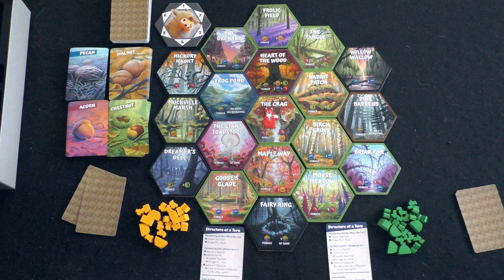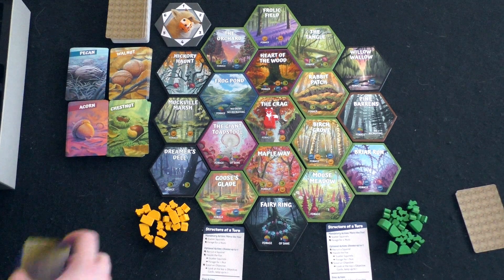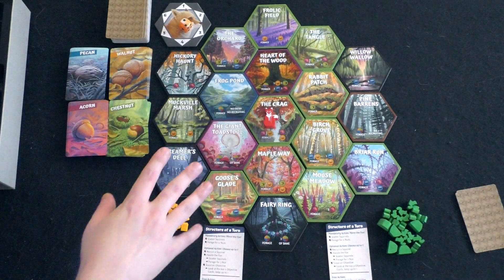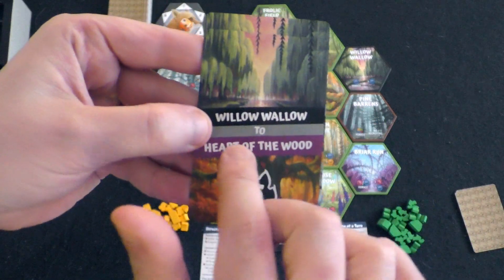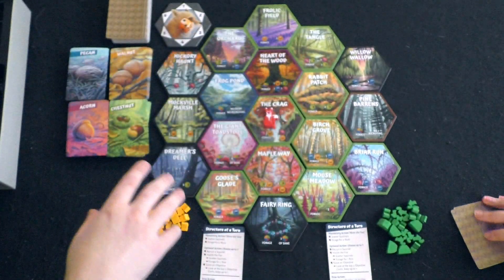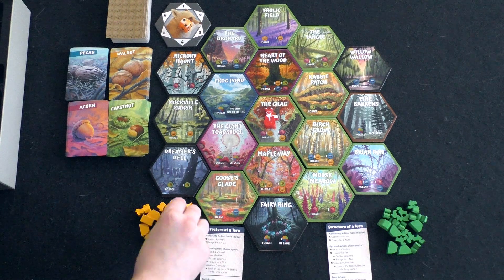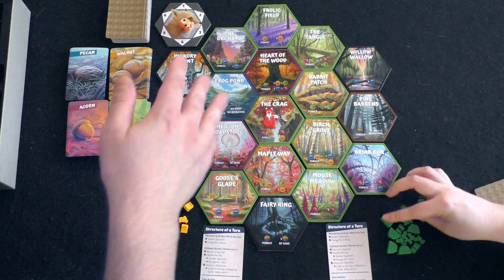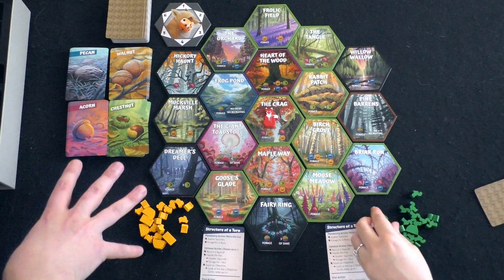So why is it similar to Ticket to Ride and Catan? First of all, players will be dealt three objective cards — we've already done this off-camera — and we're going to pick two of them. We're trying to form a path from one to the other. These cards list two different locations, and we're trying to create a path from one to the other using a chain of squirrels and at least one nest. So like in Ticket to Ride, we're trying to connect two locations with squirrels.